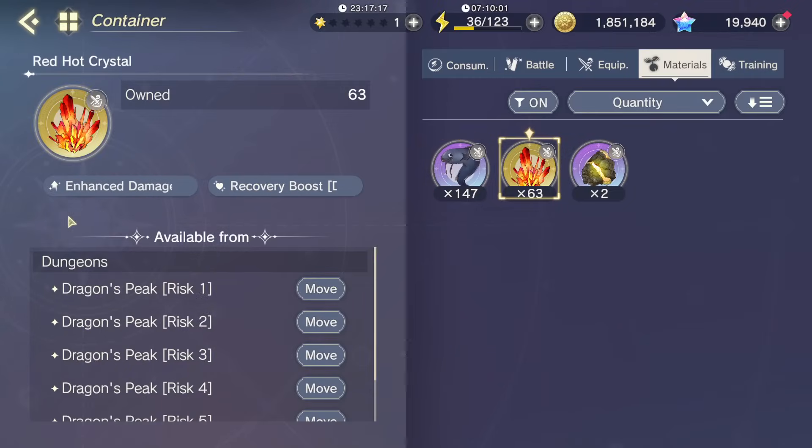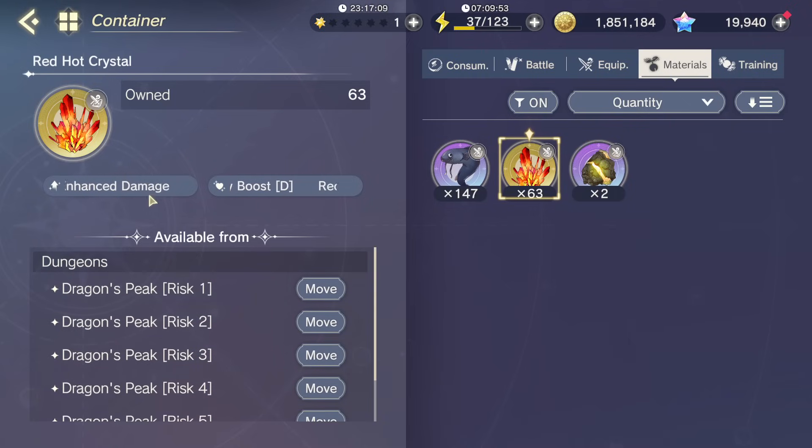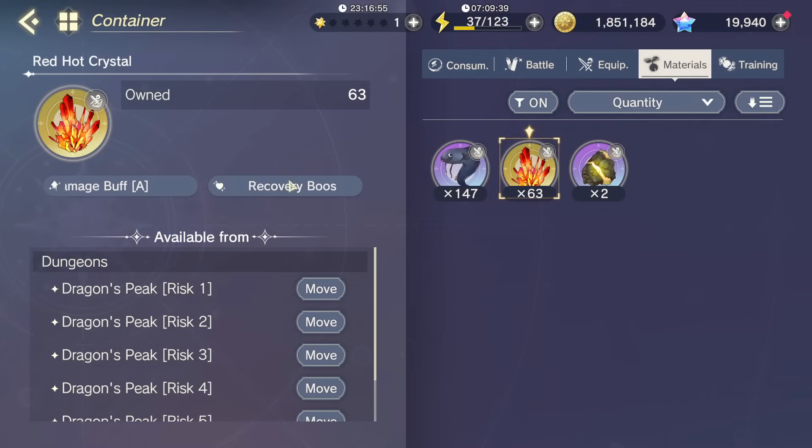The second material is the Red Hawk Crystal. This is probably the material you'll be using most often, and it comes from the Chapter 5 Dungeon Dragon's Peak. It has Enhanced Damage Buff A on it, and it also has Recovery Boost D. While Recovery Boost D isn't the most amazing trait for Liddy — you want more generic Recovery Boost as the second trait — it's still useful, and a useful second trait is better than a not useful one. It's also yellow, very easy to use. There's a really good synth path that includes this item, so you will probably be using mostly this item when synthesizing for Liddy.